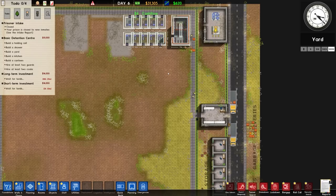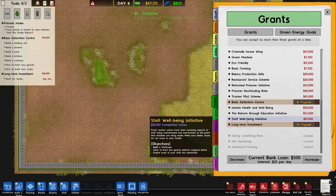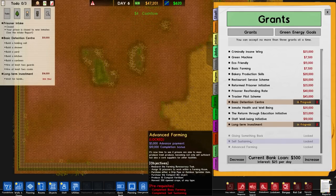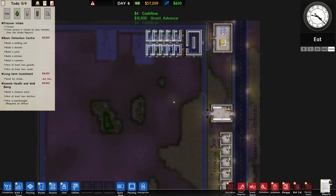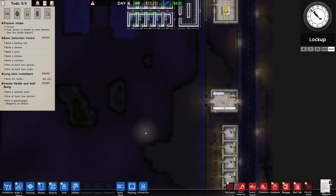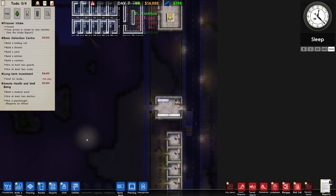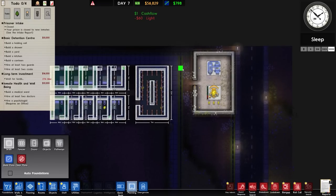That's the shower done. We still need a yard, kitchen, canteen, and more. There's money coming in — that's the grant completion for the short-term investment. We've got a staff well-being initiative: build a staff room, have at least five guards without assigned duties, ensure none of your staff are exhausted. Current credit rating is 8.5, which is good. Going with inmate health and well-being as the next grant — it's a relatively easy one. We need a yard, holding cells, showers — showers are planned. Medical ward is fairly easy to get as well.